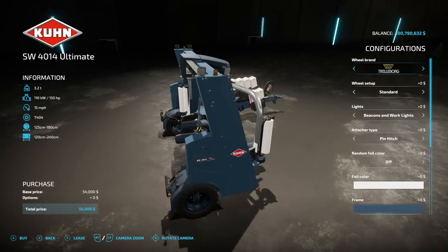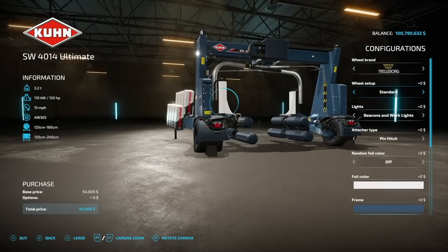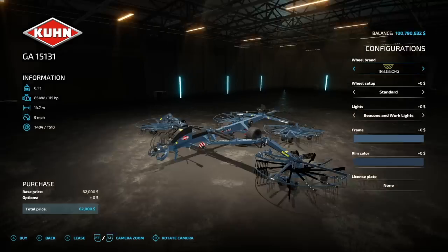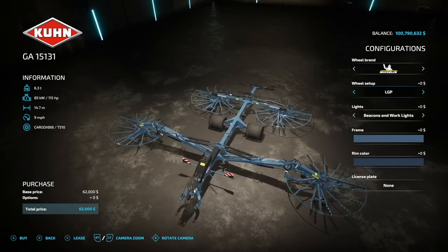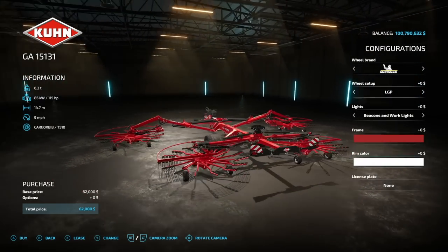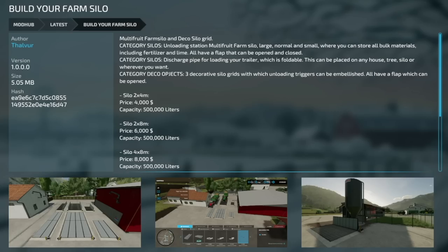If you want to do baling on the go, the baler version has matching color options with the same wheel setups. You can choose pin hitch or ball hitch and customize foil colors and frame independently, allowing you to make it look like Claas, Corona, Case, or base game colors. The modified version also has the LGP crawler wheels and full frame color codes — for example, Case red with dark rims. The K-Brand Silage Pack includes placeables as well.